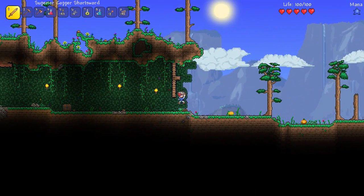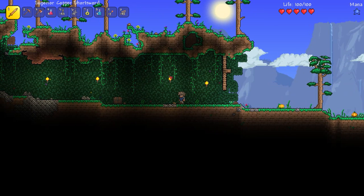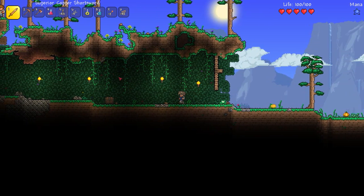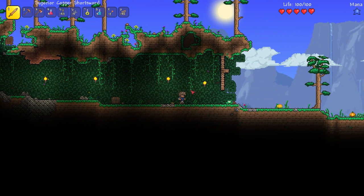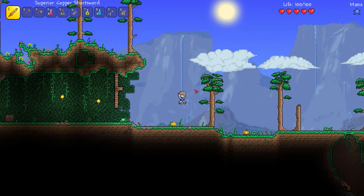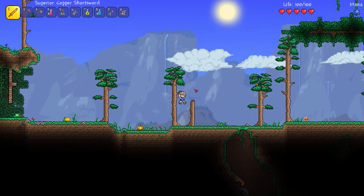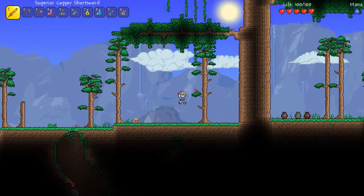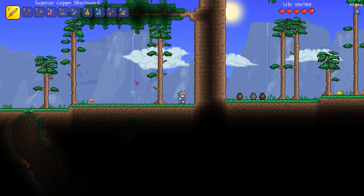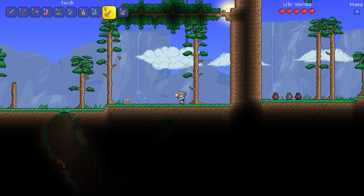I haven't found any ores yet and I'm not sure if the sun is going up or down — I think it goes from side to side. Maybe I should actually go up there and build a little house in the tree. Also, am I not supposed to have a guide? I seem to remember a guide.